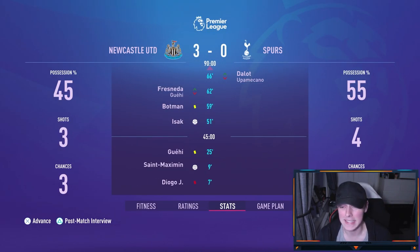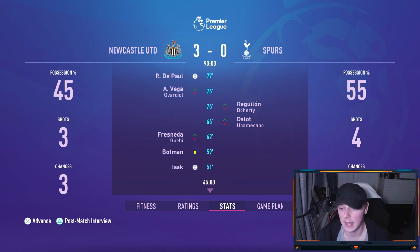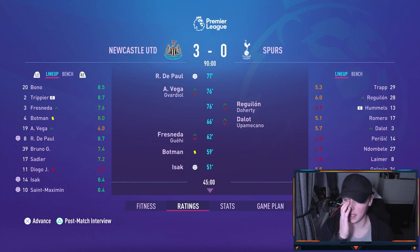We do indeed get a 3-0 victory against mid-table Tottenham Hotspur, with Diogo Jota getting sent off in the 7th minute of the game. To top it all off, we had three shots, three chances, and scored all three. St. Maximin breaks through in the 9th minute, Isak scores after the restart, and De Paul scores in the 77th minute. That is a tremendous result. Elliot Sadler starts again and has a pretty good game. Spurs are actually 6th in the league but in real life they're pretty much mid-table fodder, not surprising with Ndombele in their midfield.